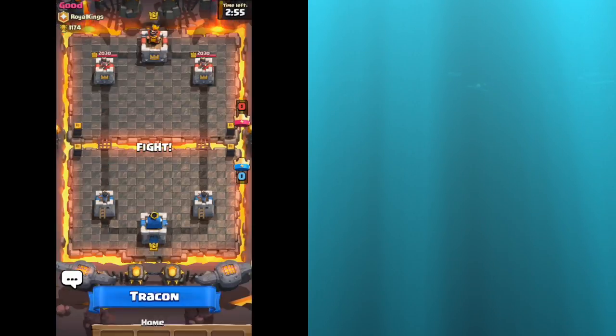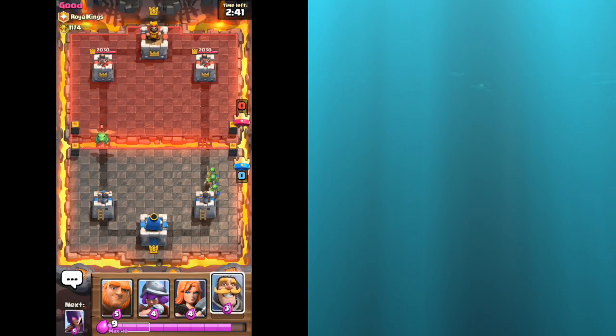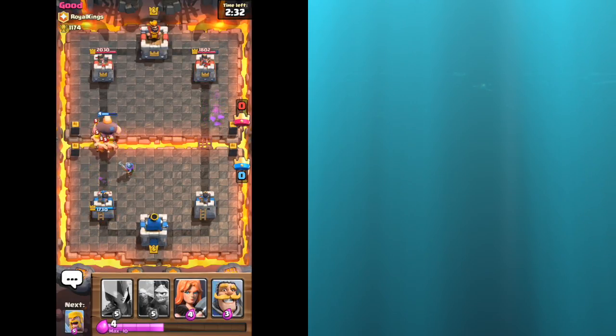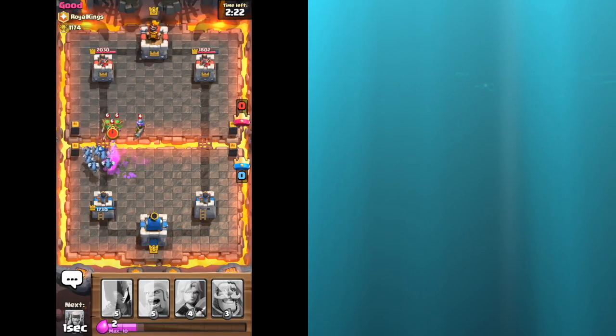We're going against another level 6. They're starting out with a Giant. I don't want to play him quite yet — I'll probably play these Spear guys in the back just to use the Elixir. What do I want to do here? Let's distract, and then hopefully he'll start attacking. My Musketeer took out their dragon pretty quickly, so that's good. Let's use my Minion Horde — they'll take out these guys really quickly.